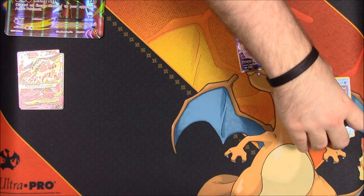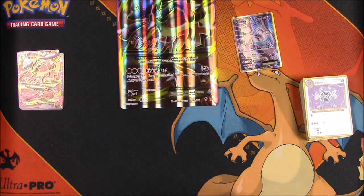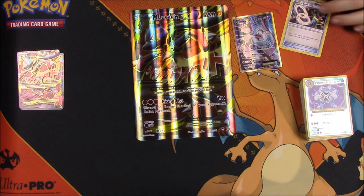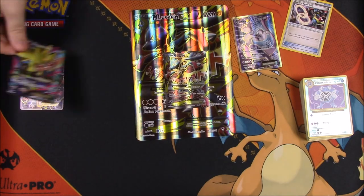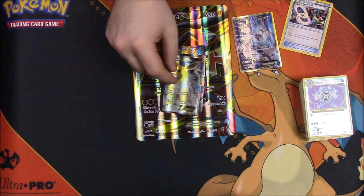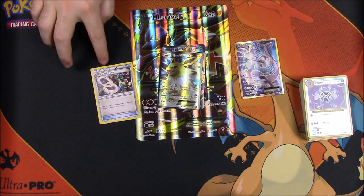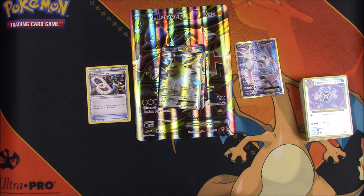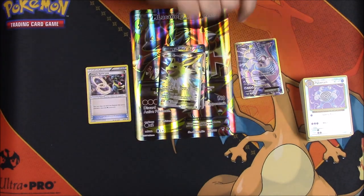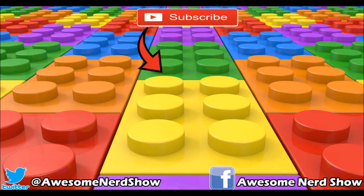That's going to be it for this unboxing of the Mega Powers Collection, featuring the Mega Lucario oversized card, plus the small version, Mega Manectric EX, Zygarde EX, and Jolteon EX. We also got the Mewtwo EX from the booster packs, plus the Lucario Spirit Link. If you enjoyed, please leave a thumbs up, leave any comments down below, and hit that red subscribe button to see more. We'll see you next time!